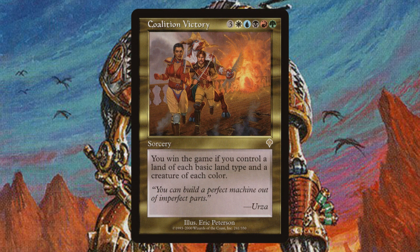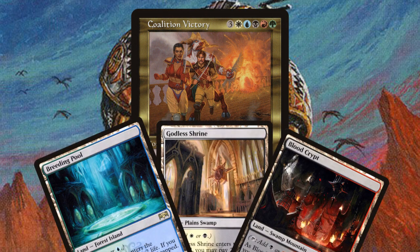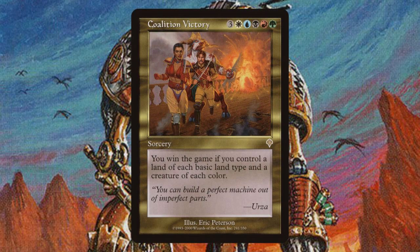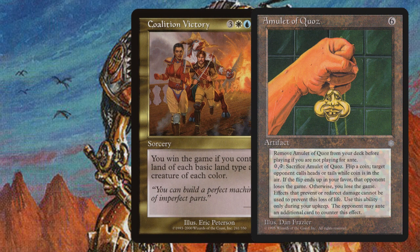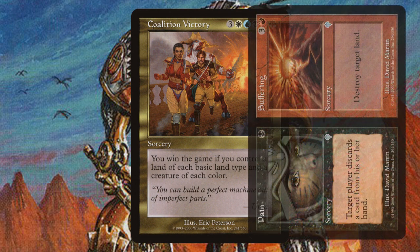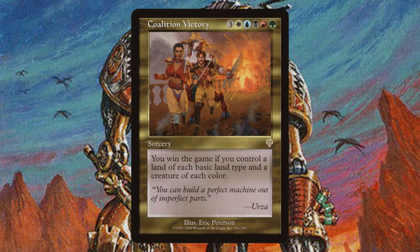Coalition Victory sort of spoils the fact that the Coalition are ultimately triumphant two sets later in Apocalypse. It is an alternative win condition card — for the price of eight mana, which must include at least one of every individual colour, you can win the game, just as long as you have a land of each basic land type, or free shock lands if you're feeling sneaky, as well as a creature of each of the five colours, or one five-colour creature. Coalition Victory is not the first alternative win condition card — that honour goes to Amulet of Quaz from Ice Age — but it is one of the most evocative. Invasion had a multicoloured theme: a huge number of cards from the set were two or more colours, and the set also introduced split cards, which are divided and have a different colour casting cost on each side, allowing one of two possible effects. This multicoloured theme demonstrates the various factions of Dominaria coming together to defend their world. Surely if they could all come together, then the Phyrexians could be beaten back and, to quote the card's flavour text, a perfect machine could be built from imperfect parts. Coalition Victory lets you play out the formation of this alliance, granting you victory for achieving this objective. It's a neat little story beat, a fun card, and an excellent demonstration of Invasion Block's multicoloured theme.